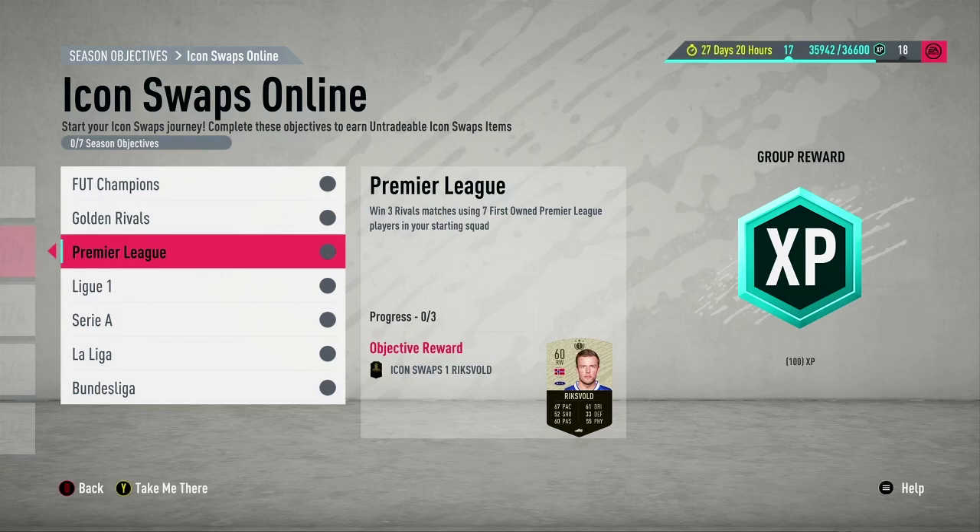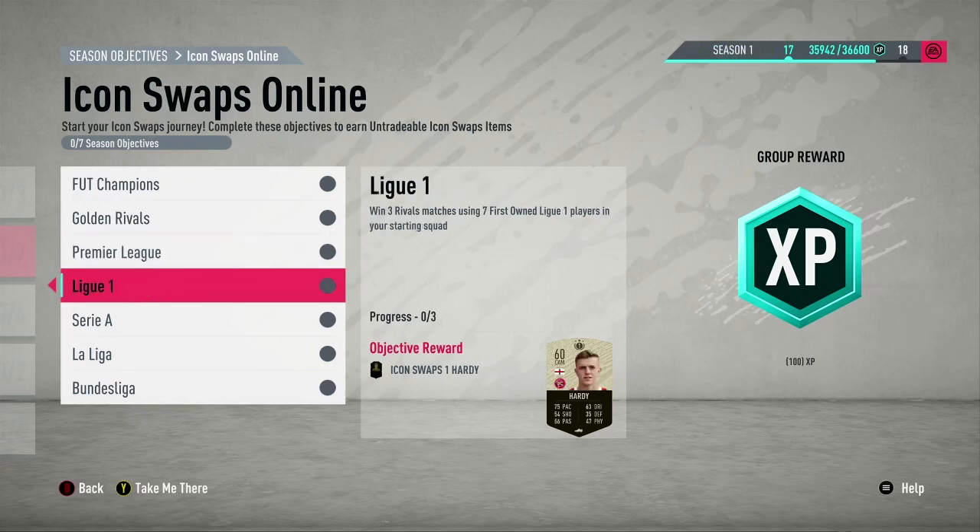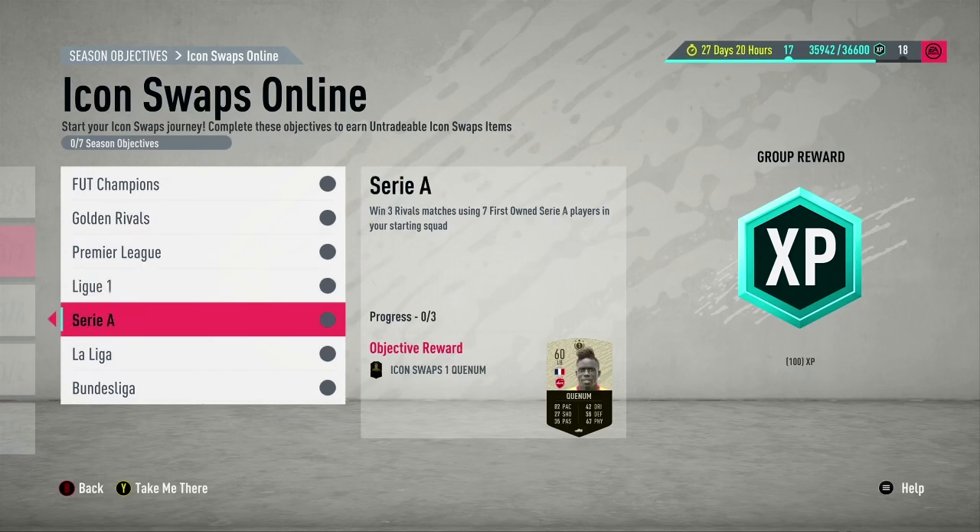Then you have to go with the Premier League, and it has to be first-owned Premier League players — at least seven players from first-owned Premier League in your starting squad. So you have to have packed them from SBCs or as untradables. And then League One is the same — win three rivals matches using seven first-owned League One players.